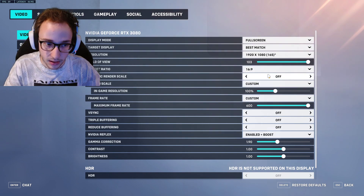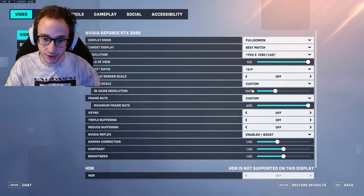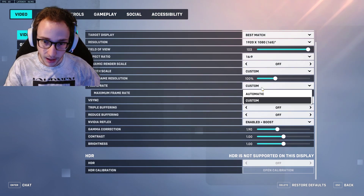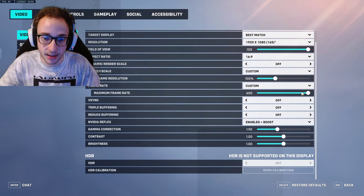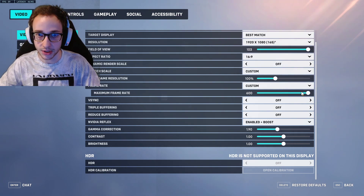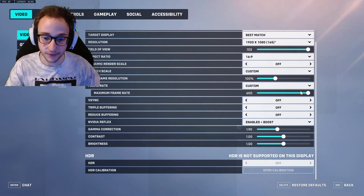Render scale is always 100. If you're on a really low-end setup, you can turn this down, but it's going to make your screen really pixelated and kind of glitchy. For frame rate, I have mine on custom and I just turn this all the way up because I want to get as many frames as I possibly can. The more frames you get, regardless of your monitor's hertz, the smoother your game will actually feel. So try to squeeze out as many frames as you can.